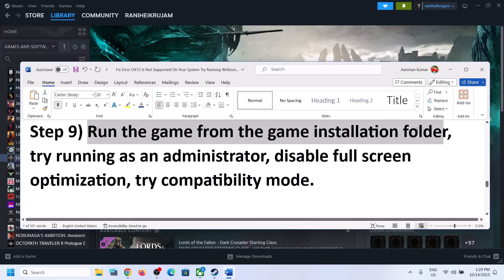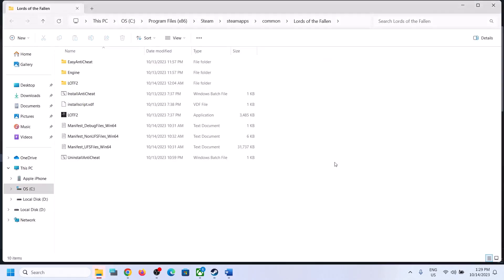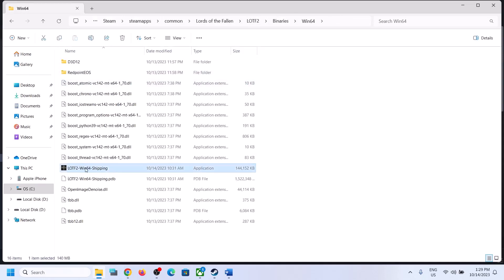The next step is to run the game from the game installation folder. Right-click the game in Steam, select Manage, then click Browse Local Files to go directly to the installation folder. Double-click to launch the game from there and check. If that doesn't work, open the LOTF2 folder, then open Binaries > Bin64, double-click the exe file, and launch the game.